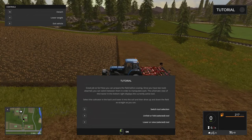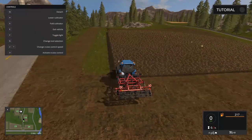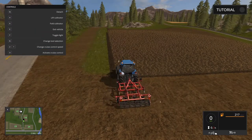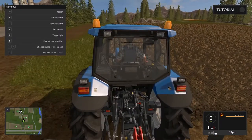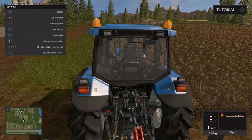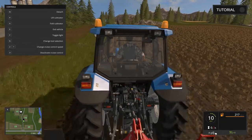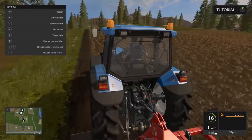Great job so far. Now you can prepare the field for sowing. Before sowing, since you have two tools attached, you can switch between them in order to manipulate them. The schematic view of the tractor in the bottom right shows the current active tool. Select the cultivator in the back, lower it into the soil, and then drive up and down the field as straight as you can. All right, we need to switch the tools and lower it — let's go.